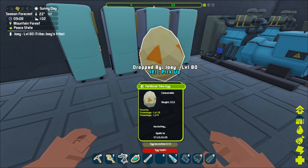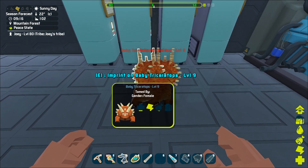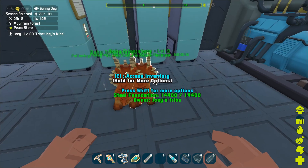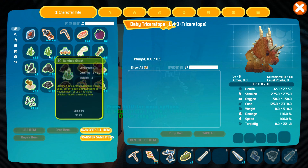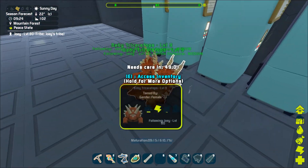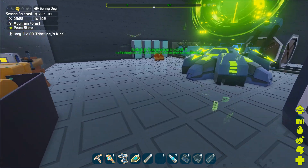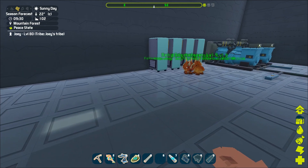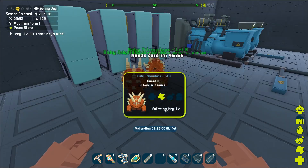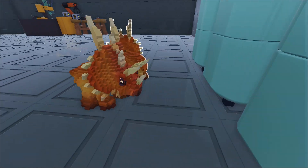If I'm lucky enough, I'll get triplets. I wonder if the parent tree is different from ARK. Let's see how this works. Oh! I actually got twins! I was not expecting to get twins! Oh, they're so cute! So yeah, as you can see, there is a chance of getting twins or even triplets. I got twins — I was actually not expecting that. Oh, they're so cool!